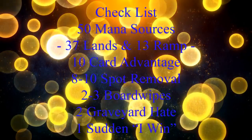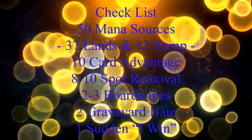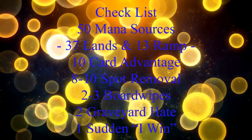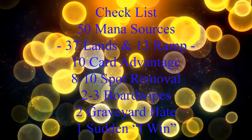Before we get into the deck list, we should keep in mind our checklist: 50 mana sources, usually split between 37 lands and 13 pieces of ramp; 10 pieces of card advantage; 8-10 pieces of spot removal; 2-3 board wipes; 2 pieces of graveyard hate; and 1 sudden 'I win' card.